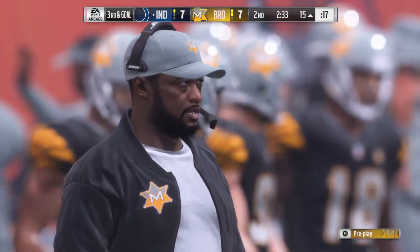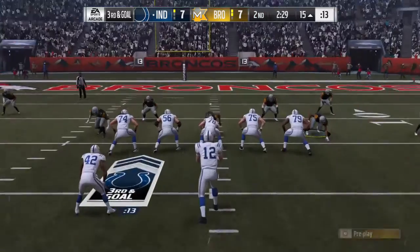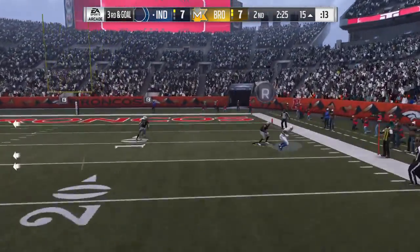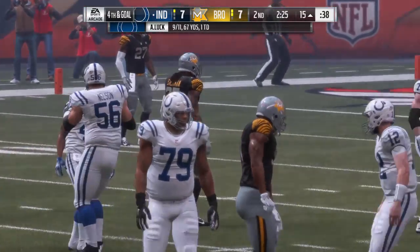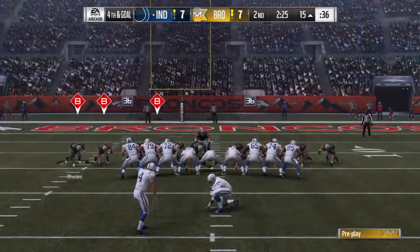Second and goal. Last thing you need to do is get pushed backwards and take a sack, but he couldn't find anywhere to go with the football. Had to eat it and ended up on the ground. And probably the wise decision there — no one open, he just throws it away. That keeps the field goal on the table as it's fourth down.